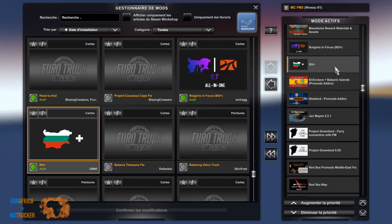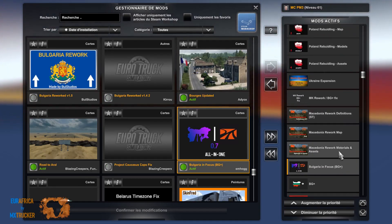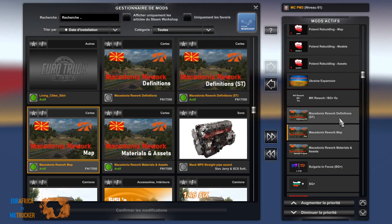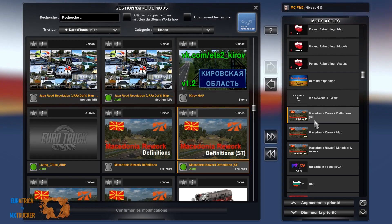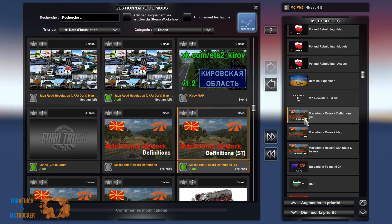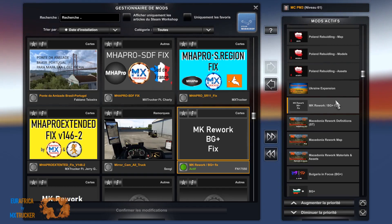Shetland. Ellen Klavest. BG Plus, Bulgarian Focus. Juste au-dessus on retrouve Macédonia Material and Assets, le Rework Map, et le Definition ST. Utilisez-le si vous avez le DLC Spécial Transport — sinon chargez l'autre mode. Et ici on a un fixe pour faire fonctionner Macédonia et BG Plus.